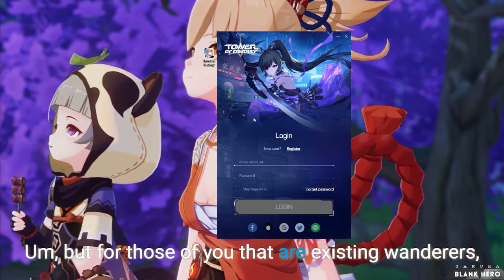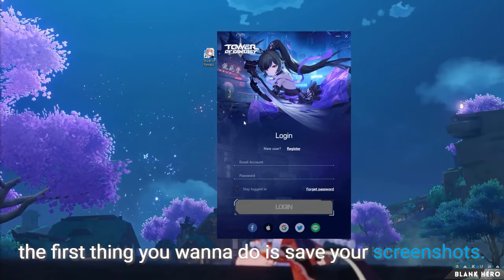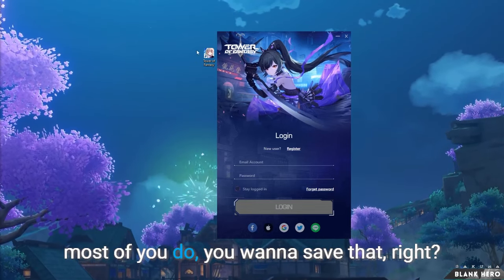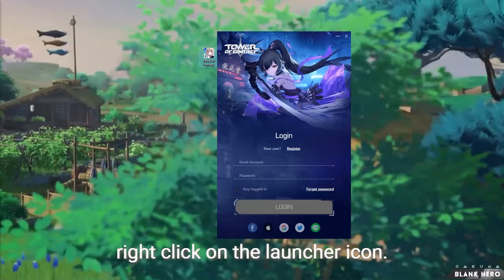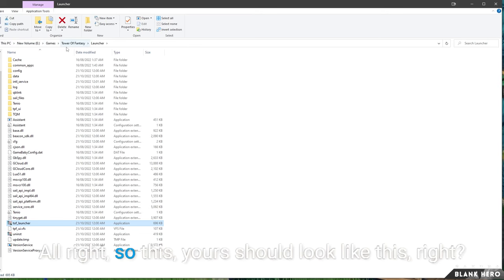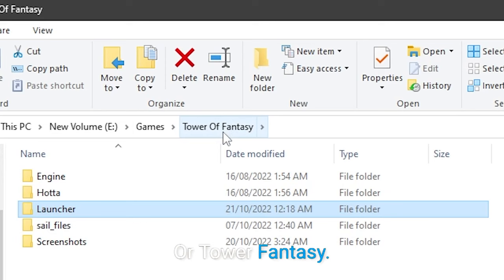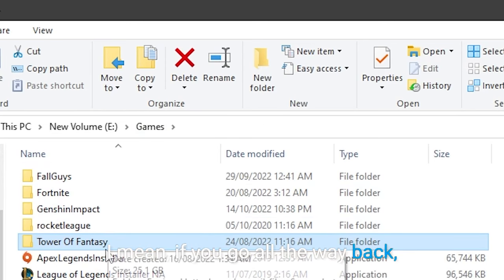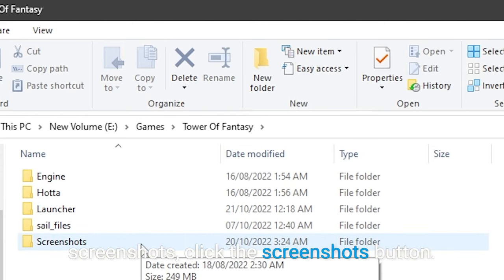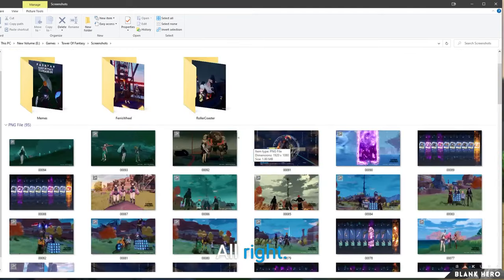For those of you that are existing wanderers, the first thing you want to do is save your screenshots. Because if you have screenshots, and I'm sure most of you do, you want to save that. To do that, right-click on the launcher icon and go to Open File Location.